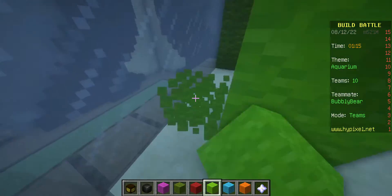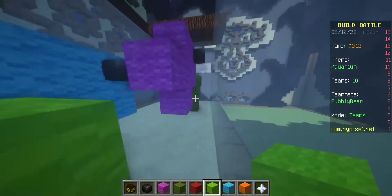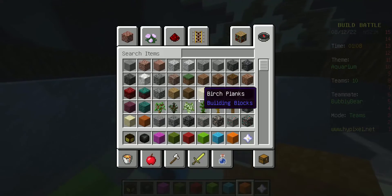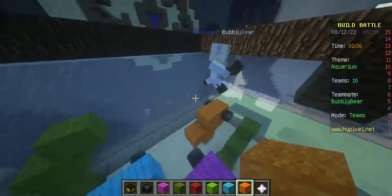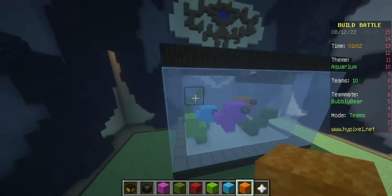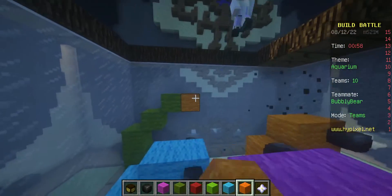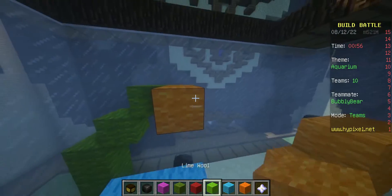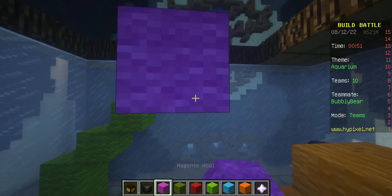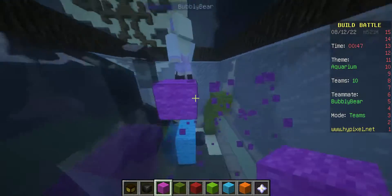I'm going to use some lime green. Okay, that's looking good. Let me get out of the tank and take a look. I'll build one more fish back here. I can fit one more fish. I'm going to go magenta. Magenta, purple — same dog, different leg.